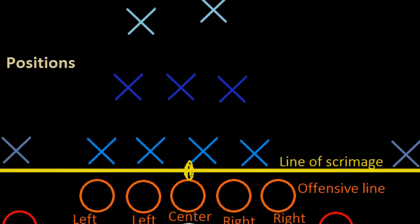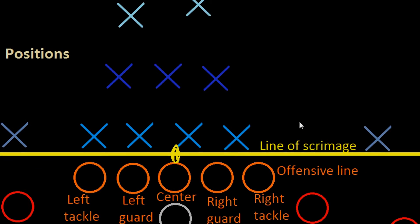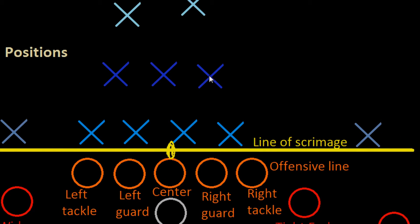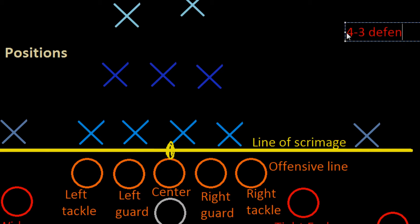Moving to defense now — opposite the offense on the line of scrimmage, their goal is to tackle whoever has the ball. They are currently lined up in what is called a 4-3 defense, and just like offense, they are not required to line up this way.